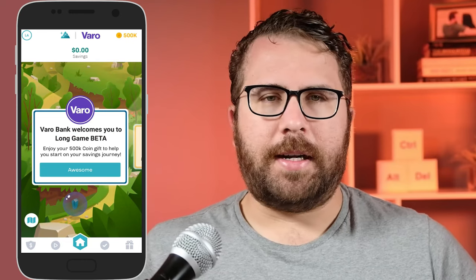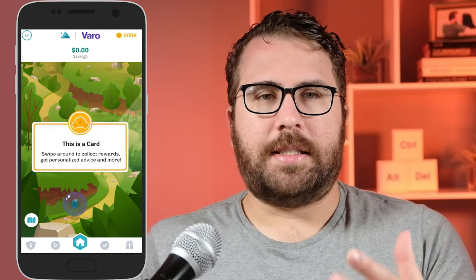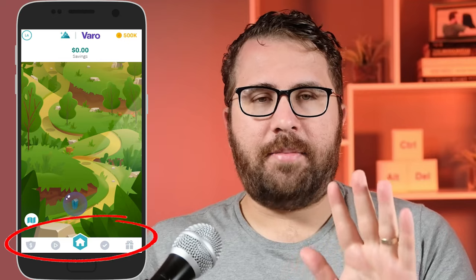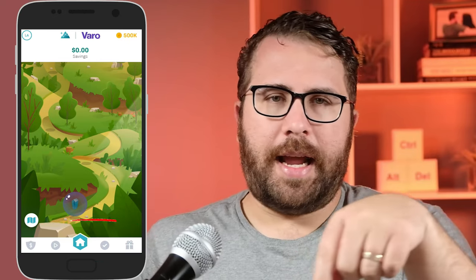That's awesome — so I clicked awesome, and then it says 'swipe around to collect rewards, get personalized advice and more.' Let's go through all the major parts of the Long Game app first. There are five major screens, each indicated by icons at the bottom of the app.